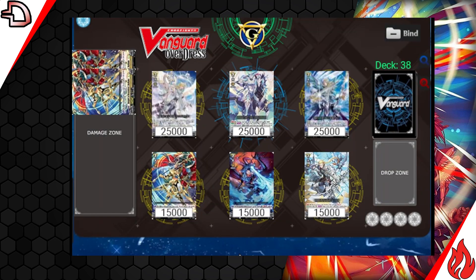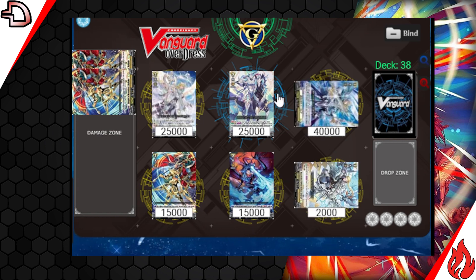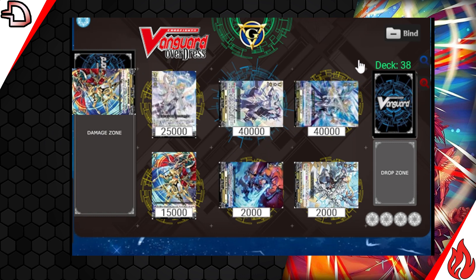Here's the main combo play. We have Bastion on Vanguard, a Descorda and a Referezos column, and then the rest of our field filled up. We attack with Descorda, boost with Referezos for 40,000, and then do Descorda's skill to make it hard for the opponent to guard. Then you swing with Bastion — when you check a grade 3, at the end of the battle you will re-stand Descorda.